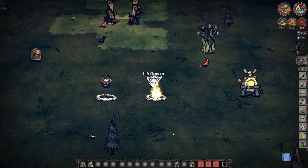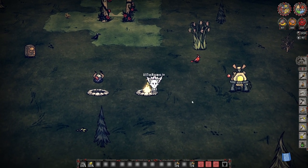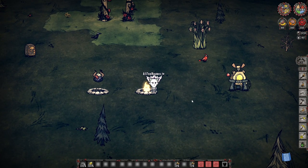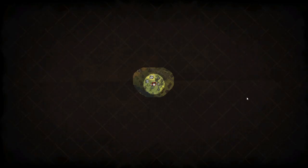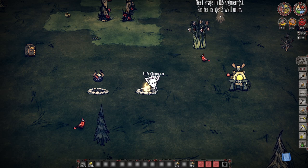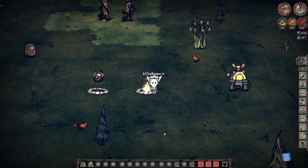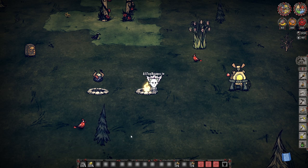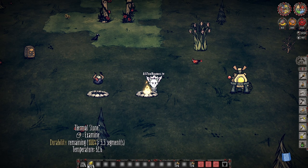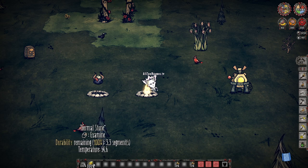First things first, we're going to get our Thermal Stone nice and toasty, and then we're going to get ourselves ready. I'm going to showcase exactly how I go through the process. Walking around a world, you don't want to obviously set things on fire to get yourself warm again — you want to have certain things pre-crafted. If you watch my pre-craft video, it does help a lot. Here's a Thermal Stone almost toasty and ready to go. It will eventually get nice and orange, but let's just imagine that it is.